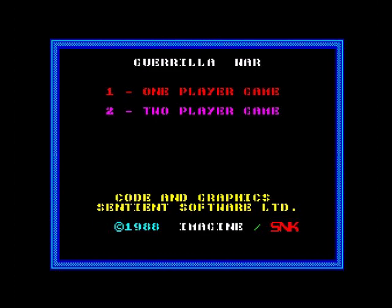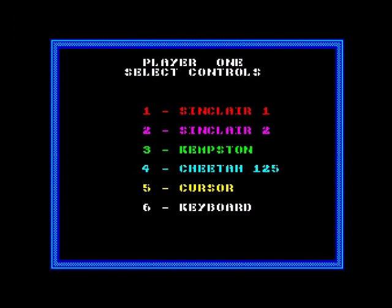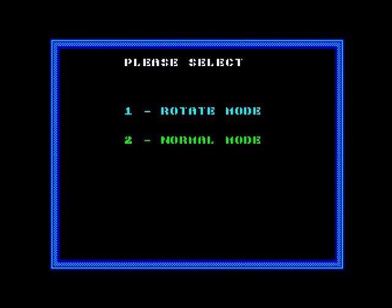I've played this on the CPC and I've reviewed it on the arcades as well. So, one or two players — let's go one player. We've got an interesting range of control options: Sinclair 1, Sinclair 2, Kempston, Cheetah 125. Why would it say Cheetah 125? Does that joystick have something — also fire perhaps? I did have a Cheetah 125 Plus; I don't know if that's the same.